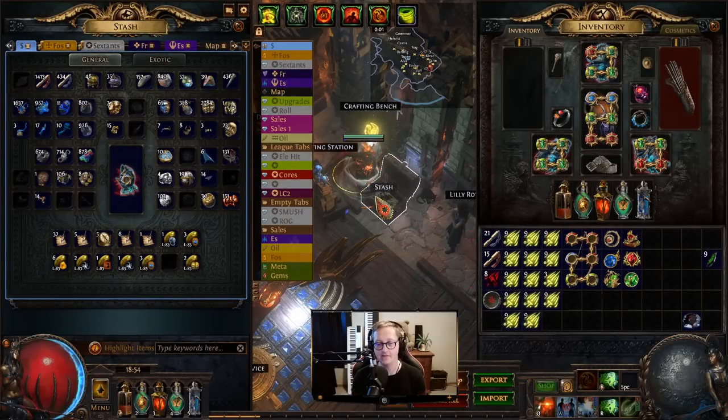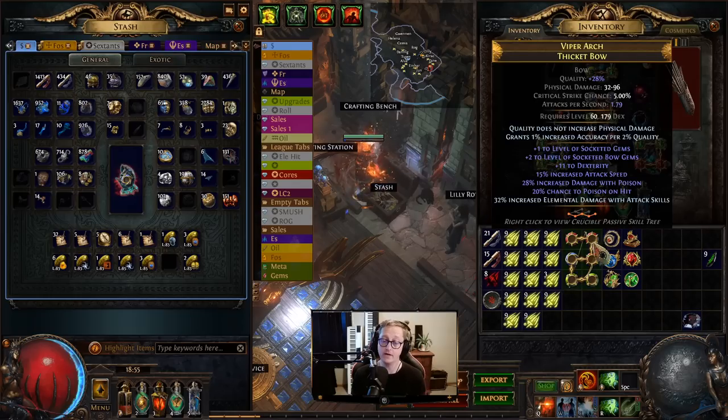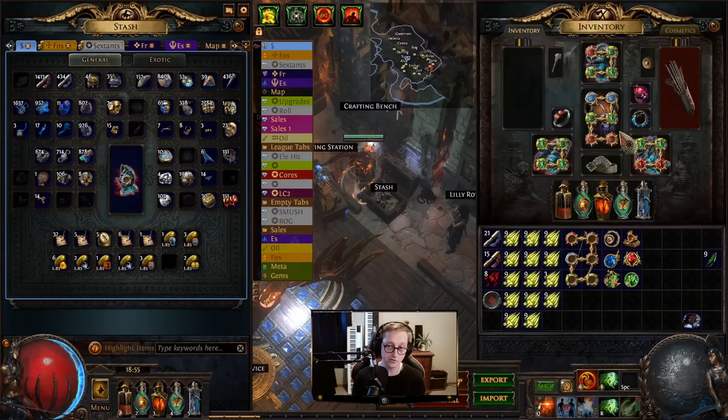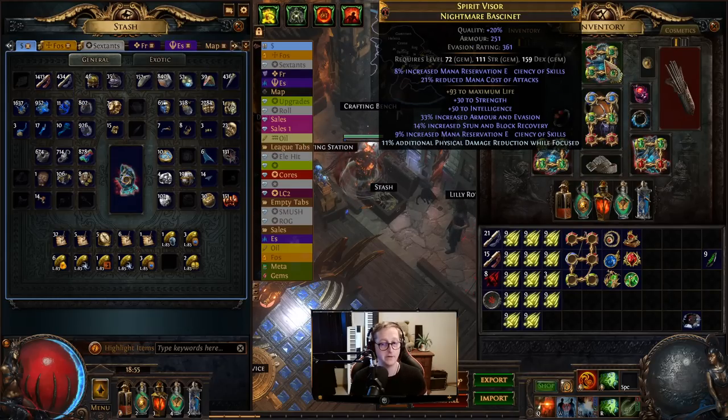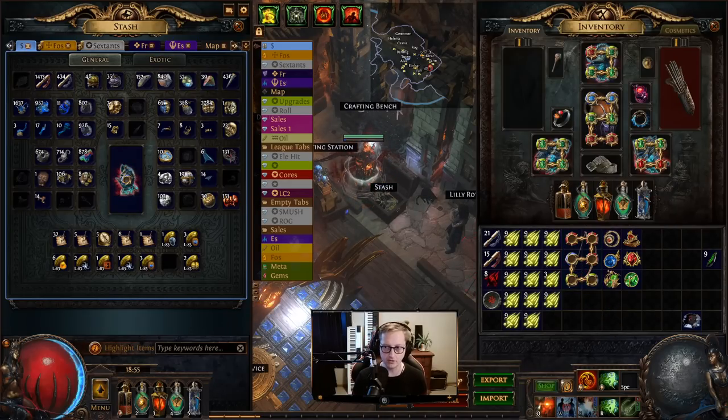Hey everyone, this is Lokahol and in today's video we're gonna be crafting a new bow for my Ellie hit Deadeye. If you haven't seen the build guide I'll link it in the description, but we need a new bow. The modifiers we're looking for are plus three bow gems, fire penetration from deafening essence of rage, and then our suffixes are probably gonna be multi-modded because there's two really good ones — pretty good attack speed and chance to deal double damage while focus, which is such a good mod. This is gonna be a massive damage upgrade, about 30% more damage on this build.